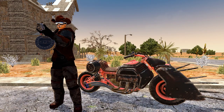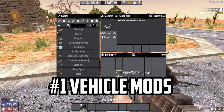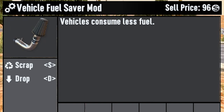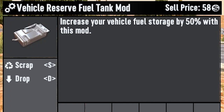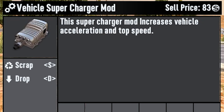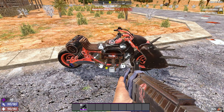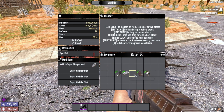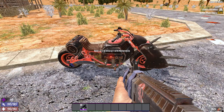Number 1 is for returning players: vehicle mods. Alpha 20 added 5 new vehicle mods to improve your vehicles. The Fuel Saver makes you use 50% less fuel. The Fuel Tank lets you store 50% more fuel in the vehicle. The Supercharger increases your maximum boosting speed by 15% and your non-boosting max speed by 25% — meaning it's still faster to use boost than not, even with the Supercharger.